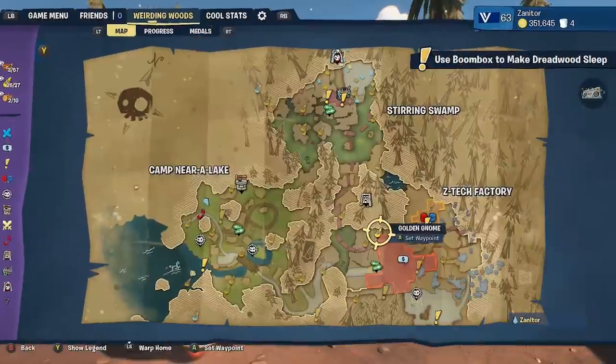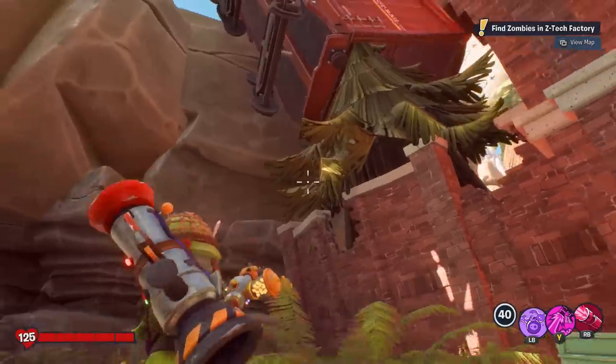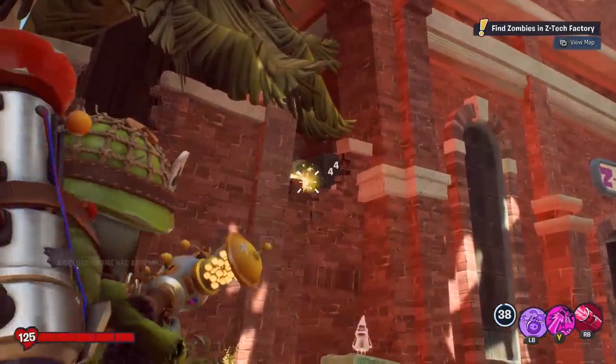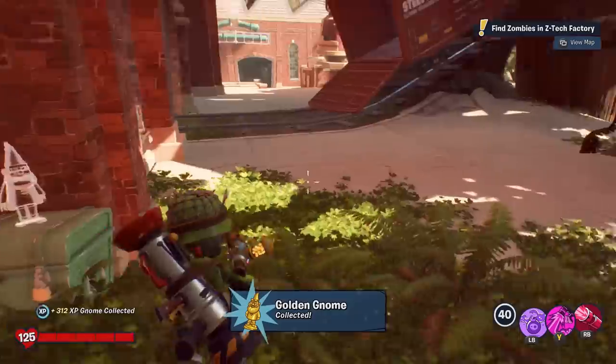This next gnome is super easy — you just got to find it. There's a switch right here by the broken wall. See the broken wall? Hit the switch, the gnome appears. Doesn't get much easier than that — just a matter of finding it.